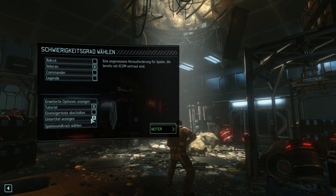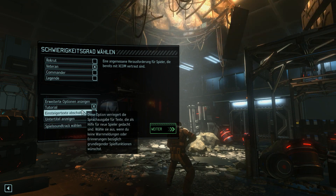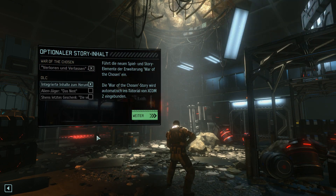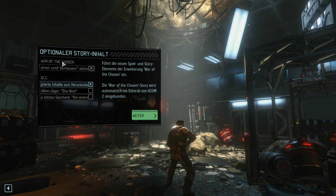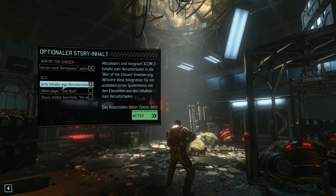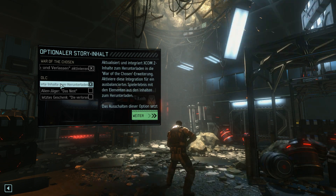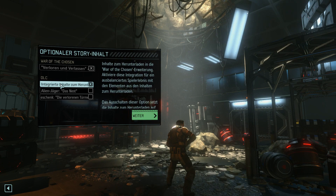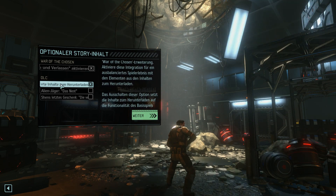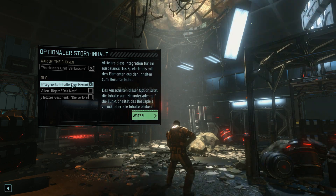Ansonsten an den Optionen nicht viel verändern. Ich habe den Untertitel mal für euch angelassen, damit ihr immer mitlesen könnt, falls ihr mal irgendwas nicht verstehen solltet. Und Einsteigertexte werden kommen, damit ihr seht, wie das so aufgebaut ist. Und einfach sagen, wir fangen mal an. Hier ist nochmal kurz die Übersicht, welche DLCs an sind: War of the Chosen natürlich, und die Vorgänger-DLCs Alienjäger und Shens letztes Geschenk. Die werden in XCOM 2 War of the Chosen so integriert, dass diese Elemente möglichst gut auf das War of the Chosen angepasst werden.